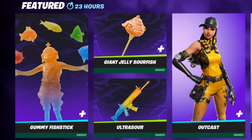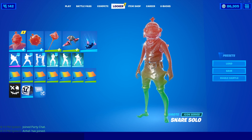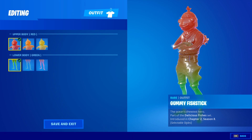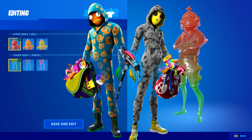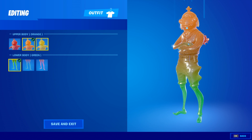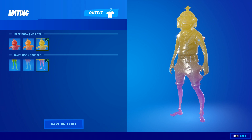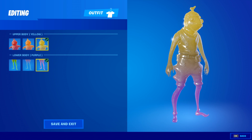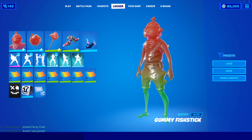We have the giant jelly sour fish pickaxe as well as the ultra sour wrap. This skin is pretty customizable — there's a few things you can do with it, though not as much as the trick-or-treat outfits. We have upper body red, orange, and yellow, and then for lower body we have green, blue, and purple. These have a nice gradient effect where it blends from the upper body to the lower body no matter what you do — it's really neat.